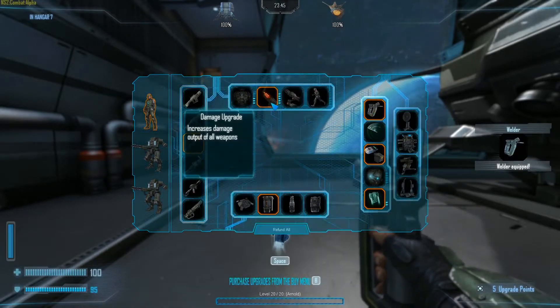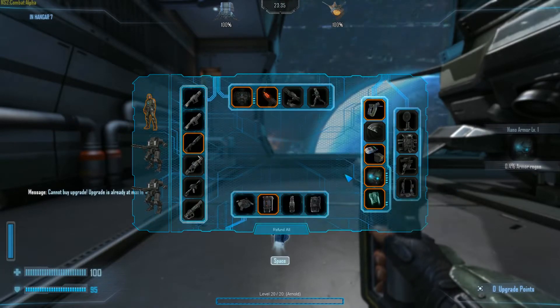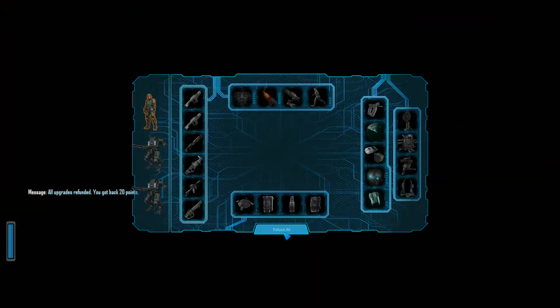If you don't like how your skill points are currently assigned, you can refund your points by pressing the refund all or re-evolve button at the bottom of the BUY menu. This will respawn you, but then you can tweak your setup and try a different configuration.